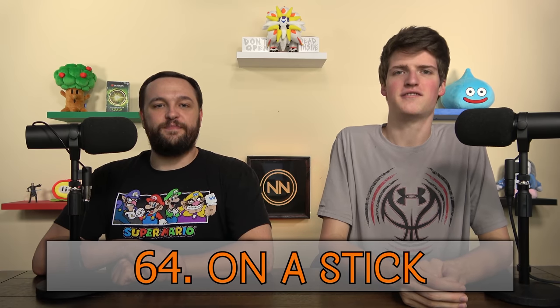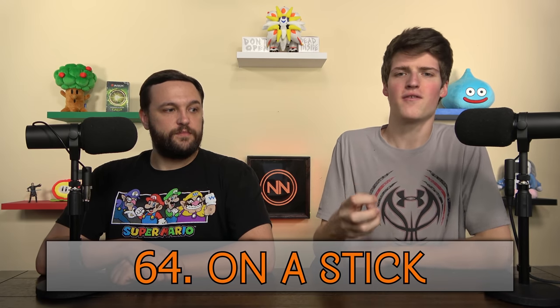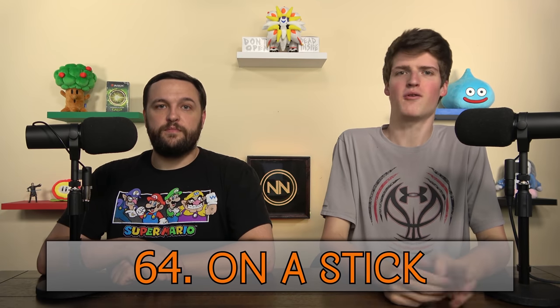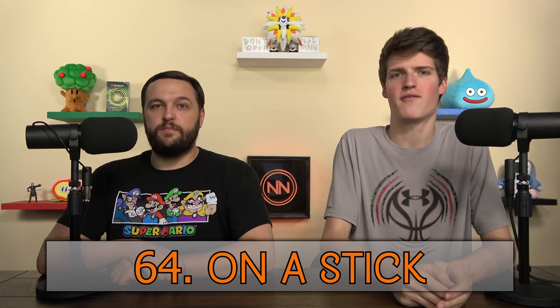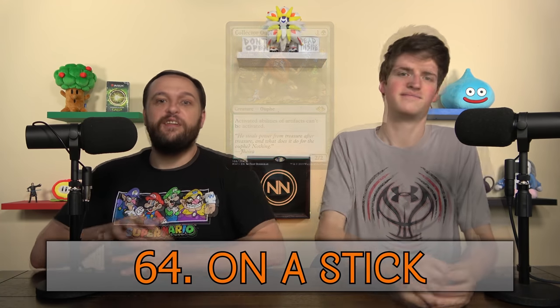On a Stick — usually used to describe an effect placed on an artifact or creature. You can say 'it's Lightning Bolt on a stick' for a creature that taps to deal 3 damage. Collector Ouphe is Stony Silence on a stick. Outs — these are the cards left in your deck that can get you out of a situation. You want to play to your outs, meaning play toward the cards that would save you from your current situation.